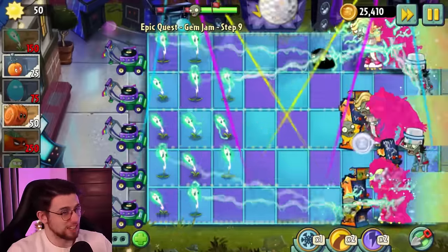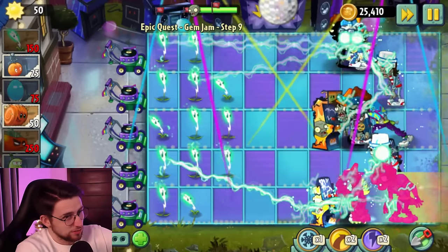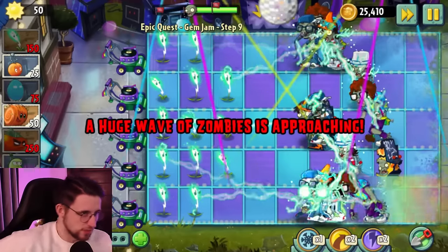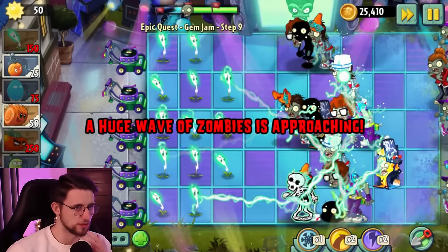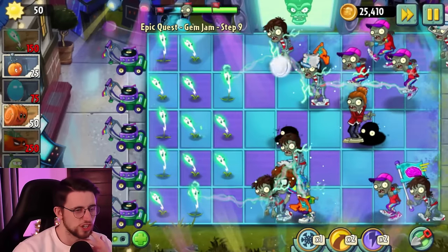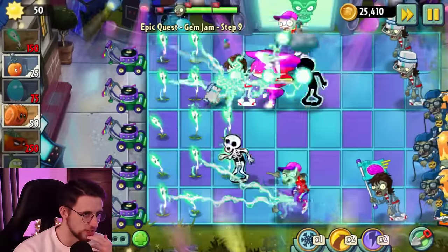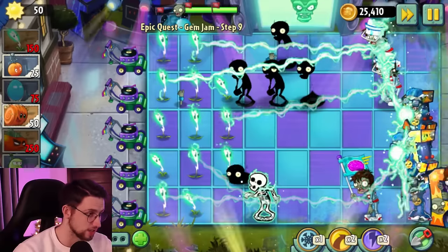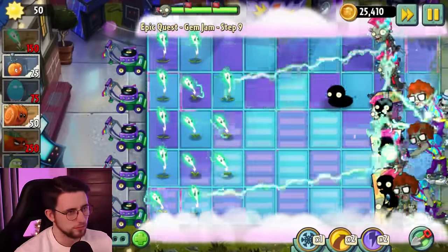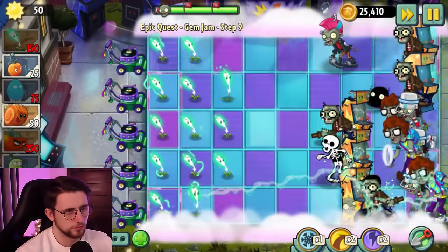I don't suppose I could EMP the arcade machine and stop it from spawning stuff — I don't suppose that's a thing, is it? We've got some emergency plant foods if need be, they'll hopefully help us get through. She swaps lanes — I see. That is effectively dad dancing, by the way. The bucket head — that's it, good, excellent. But we're going to have words. Just send me in the final wave and I'll hit all of them — I'll just fire off all three of these plant foods. I just want to wait until the last second.